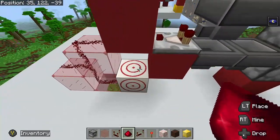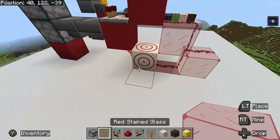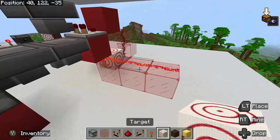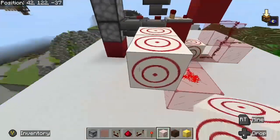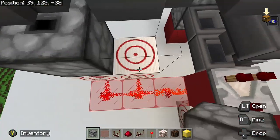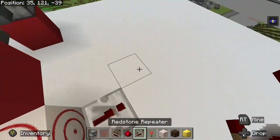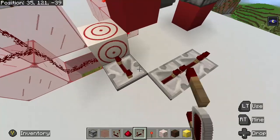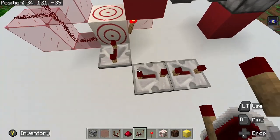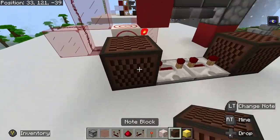Three redstone, a redstone torch, three glass, three redstone, two target blocks, two droppers facing upwards, a comparator — redstone repeaters, three of them. I put gold here just where it makes it sound. Two note blocks.